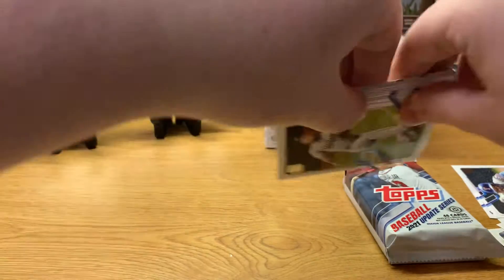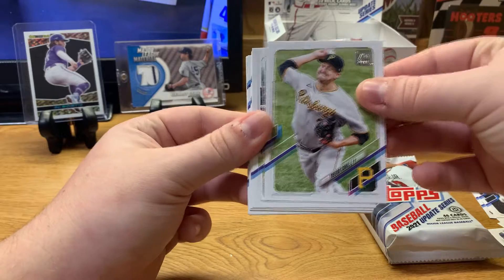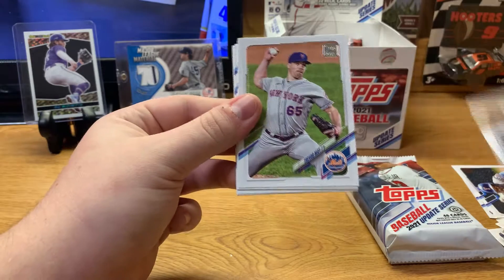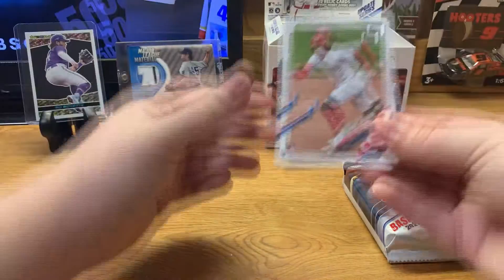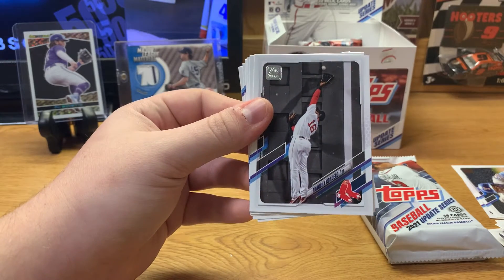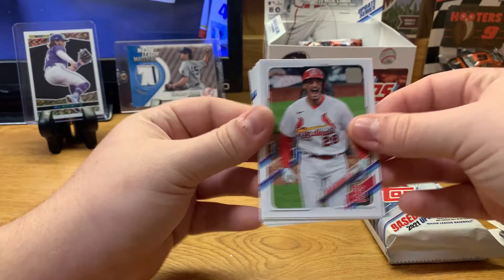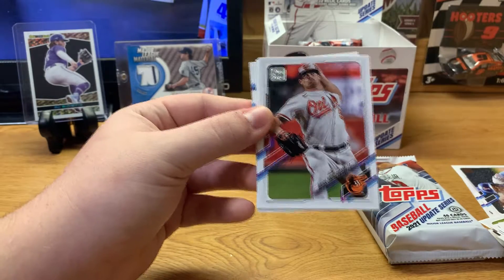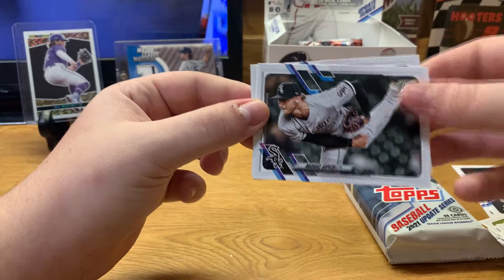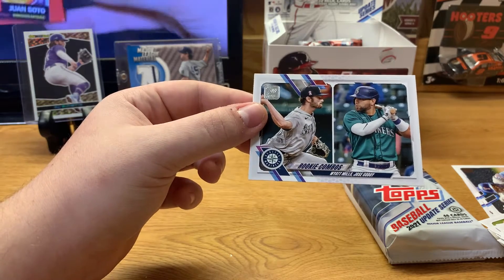Jackie Bradley Jr. — every time I flip there's another one. Matt Beaty, Trevor Rosenthal. Rookie debut of Ian Anderson. Trevor Cahill. The no-no bath of eating Coals — Anthony Rendon. Trevor May. Got the rookie debut of Jonathan India — another one to put to the side. Francy Cordero. Nolan Arenado, Bruce Zimmerman, Josh Rojas, Josh Reddick. On the landscape we got Michael Kopech and a rookie combo of Wyatt Mills and Jose Godoy.